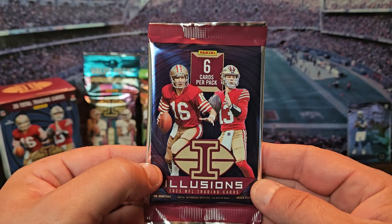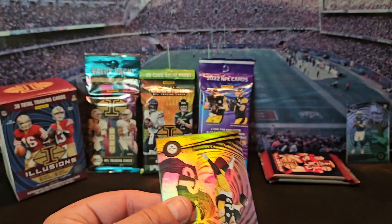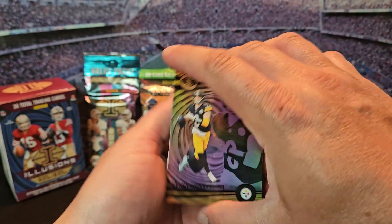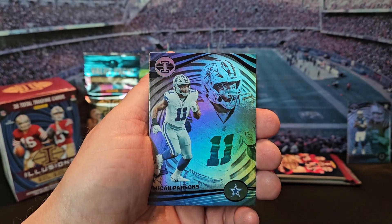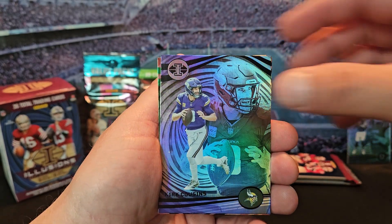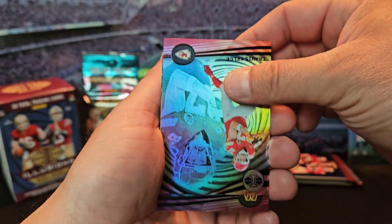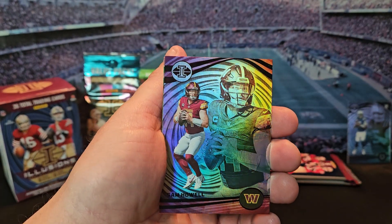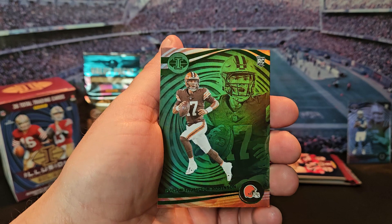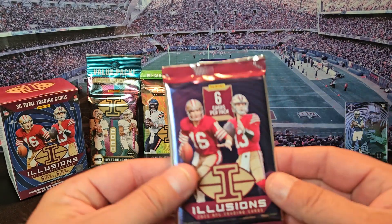Let's sleeve up this Anthony Richardson real quick. Pack number four — we got Kenny Pickett, Micah Parsons, Kirk Cousins, Travis Kelce, Sam Howell, and an emerald Dorian Thompson-Robinson, rookie QB. Always take those.